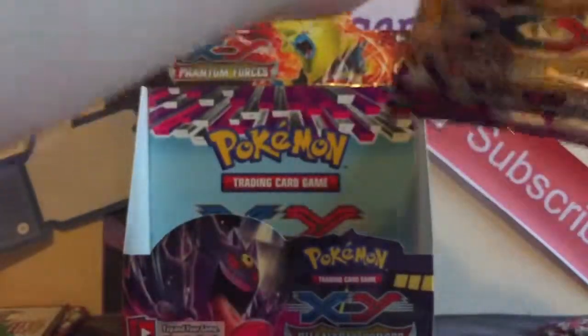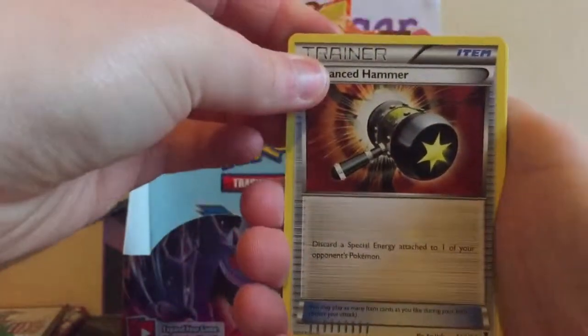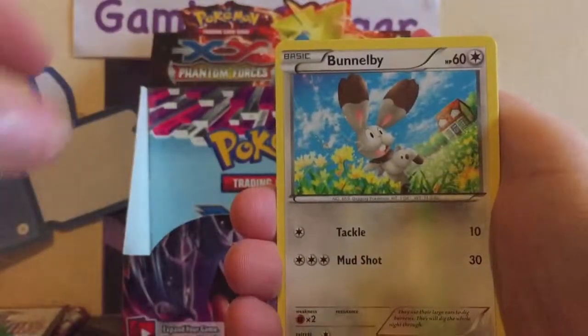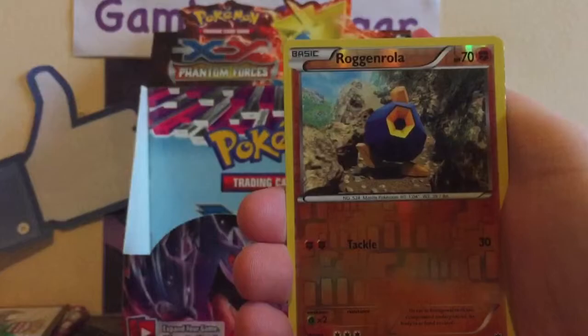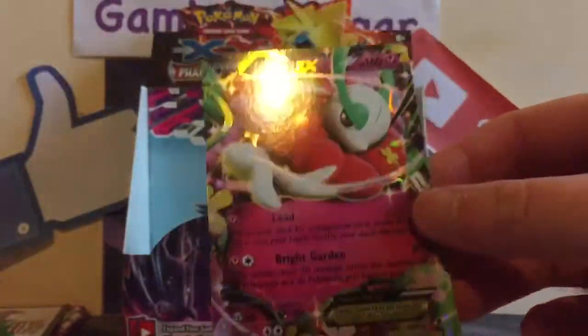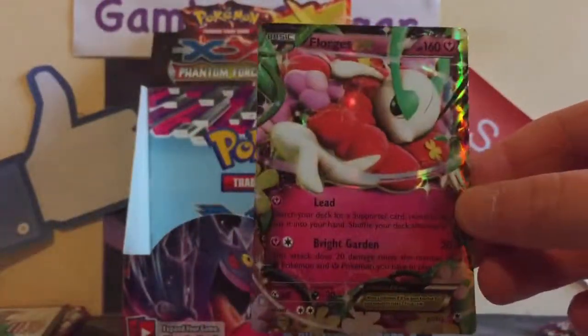Still hoping for that secret rare but I don't think that's going to happen. Alright, so we got an Enhanced Hammer, Golbat, Kingler, Flabébé, Crabby, Goomy, Pumpkaboo, Chansey — the first Rockruff of the box. And a rare is a Florges EX. I have the full art version of this — very nice — so now I have the EX version as well, very nice.